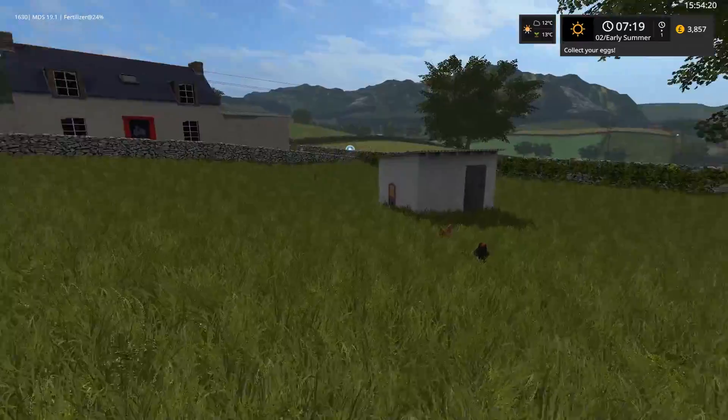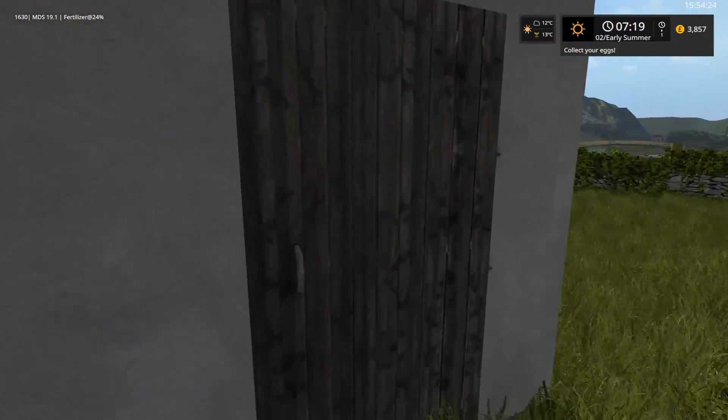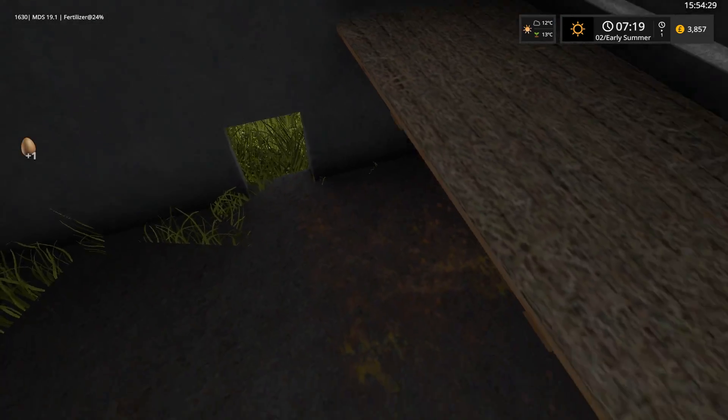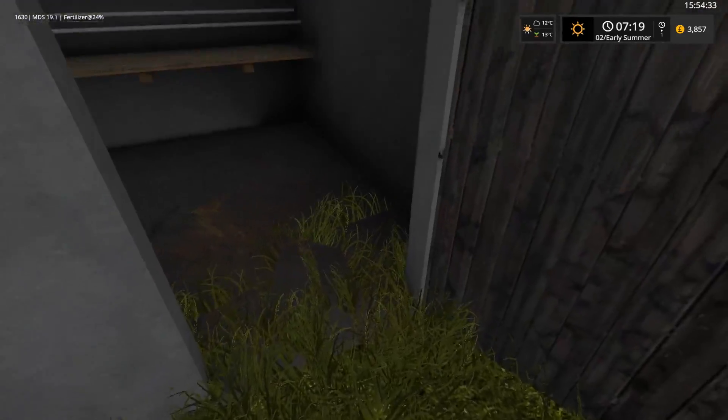I'm not going to do it all in one video of course because that would be very boring, but first of all we need to collect our eggs once again. We do this quite a lot — it happens every day with the seasons mod stuff. Let's go ahead and open this door here and we'll collect all our eggs. I'm not going to sell them just yet but we'll just stack them up to get rid of that annoying little notification in the top right.